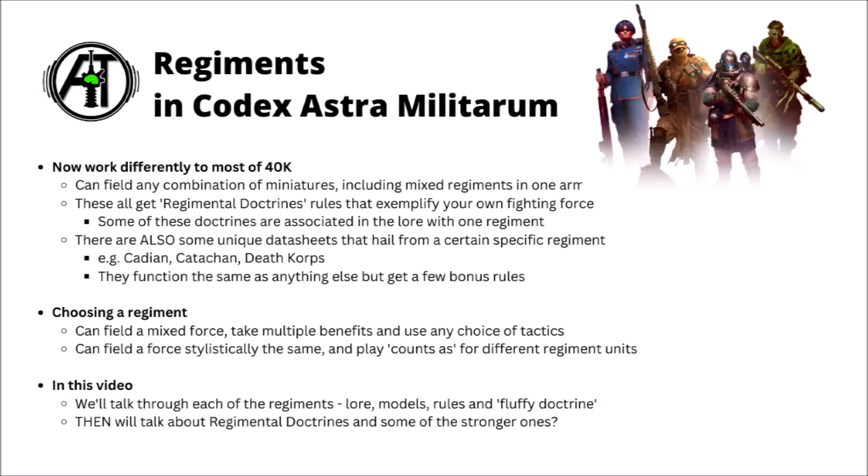You could now, for example, have a Catachan tank regiment and give it Blitz Division and Armoured Superiority if that made more sense for the way they fight. The bit that's more complicated is that there are also some unique datasheets that hail from a specific regiment — say Cadian Shock Troops get the Cadian keyword, and there are certain Catachan units like Ironhand Straken. They function the same as anything else but get a few bonus rules on top, so Cadians can access an extra stratagem or two plus the unique relic, the Relic of Lost Cadia.